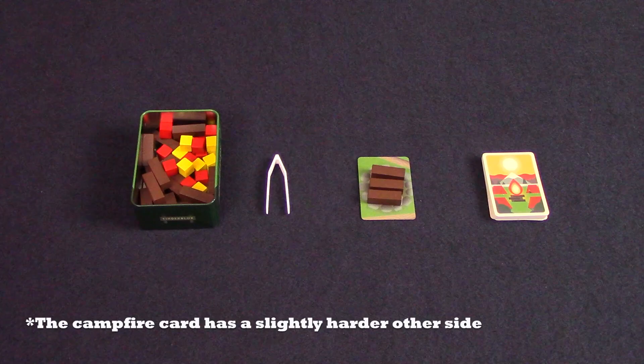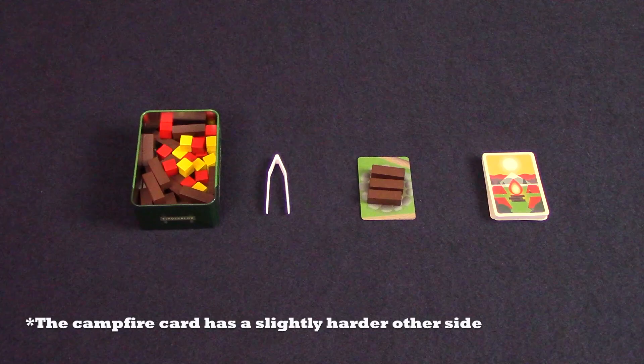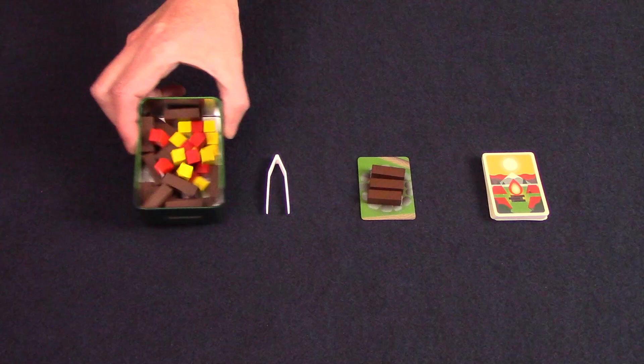Here's Tinder Blocks set up. The campfire card is placed in the middle of the table and the logs are placed on top. The rest of the wooden pieces are placed in the tin, mixed up, and the tweezers are placed beside the box.